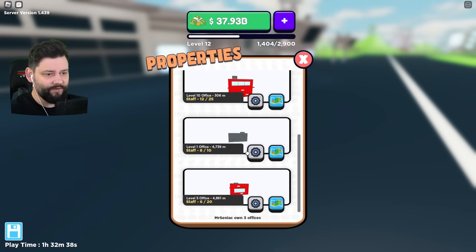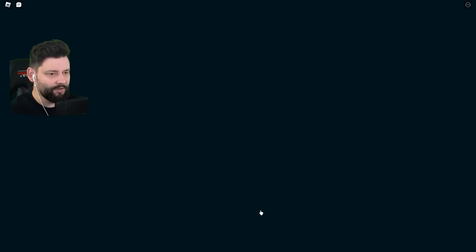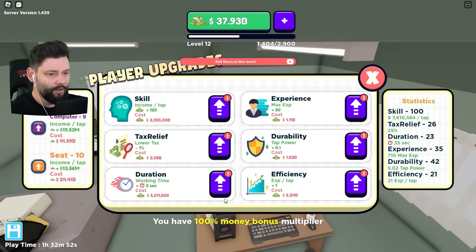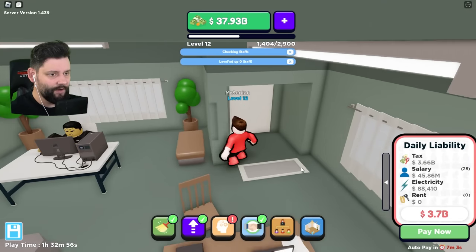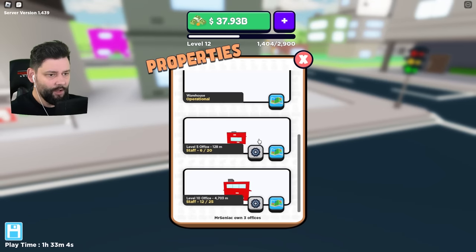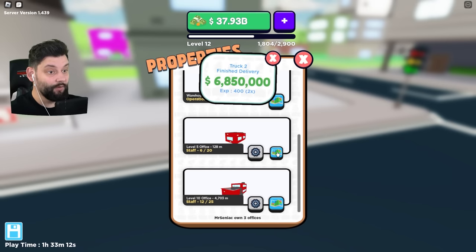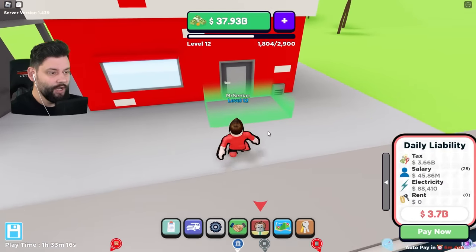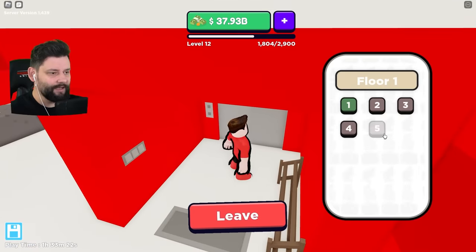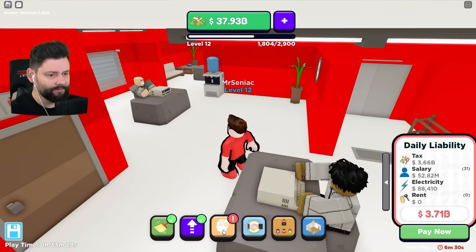I've got my three offices. Apparently I don't have enough staff in this one building, so I need to get some more people in here. Let me completely max out everybody working for me. Staff with no upgrades available. Have we done everything on the fifth floor? Yes, everything's pretty much taken care of in this building. My other property holds 20. Everything's pretty much all cleaned up.